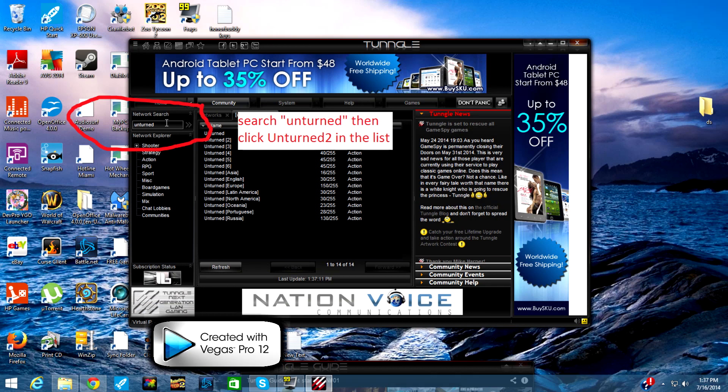Now the next screenshot. You're going to see a thing that says network search or something like that up in the top left-hand corner. You're going to type in Unturned — the name of the game — and then you're going to search for the chat room Unturned 2 that's going to show up after you hit search. So type in the search box and hit enter, then look for Unturned 2.